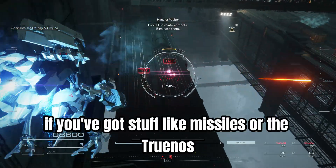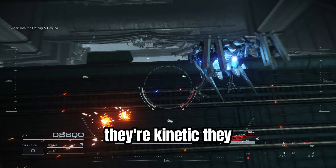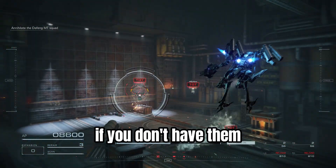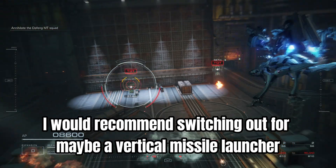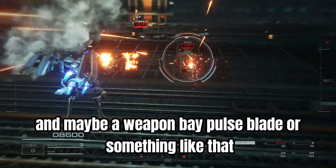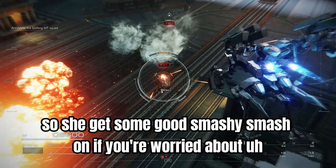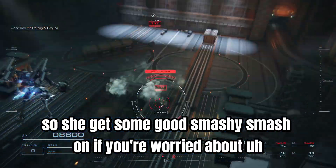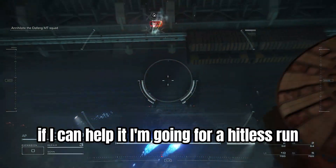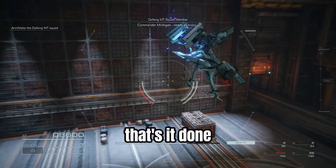With shield enemies, if you've got missiles or the Turanos — they're kinetic, so they deal with shields pretty nicely. If you don't have them, I'd recommend switching out for maybe a vertical missile launcher and a weapon bay with a pulse blade, something that lets you close the distance and get some good damage in. With all my S-rank runs, if I can help it, I'm going for a hitless run. And that was the last one — done and dusted.